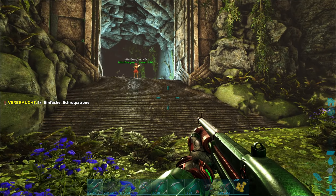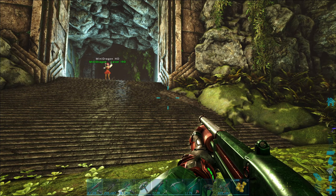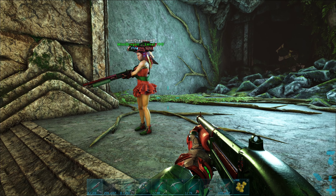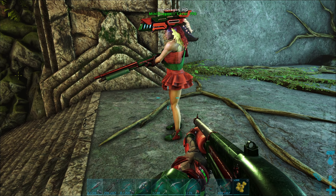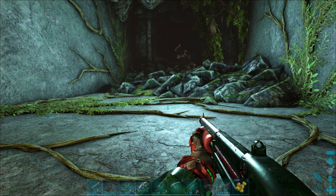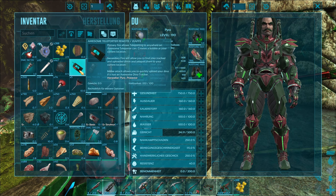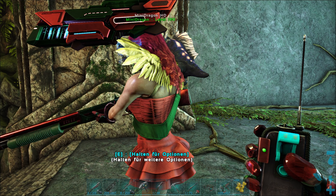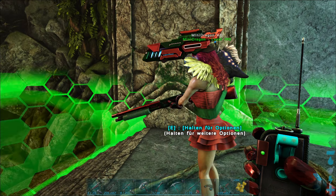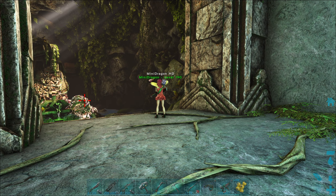Treff ich das nicht, oder was? Die Schulterkanone trifft's auch nicht. Nö. Irgendwie ist da eine Wand oder so. Hallo? Hallo? Mini ist weg. Mini? Hallo? Oh nein. Dann port ich Mini nach Hause und wir müssen hier alleine durch, bevor da was schief läuft.